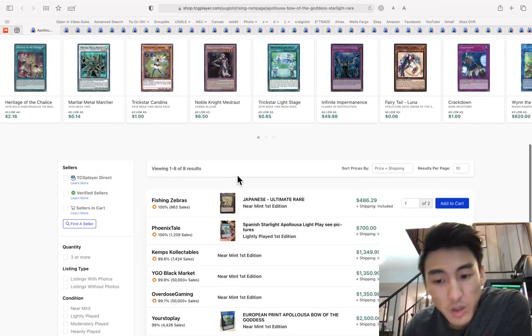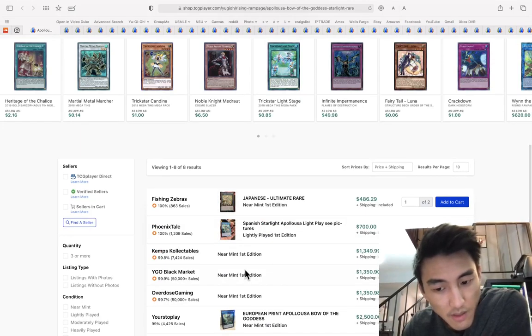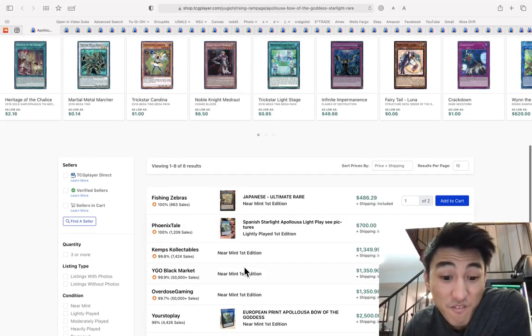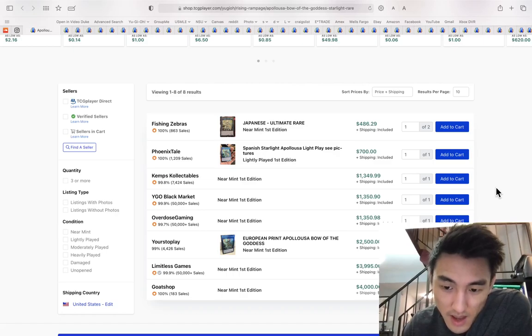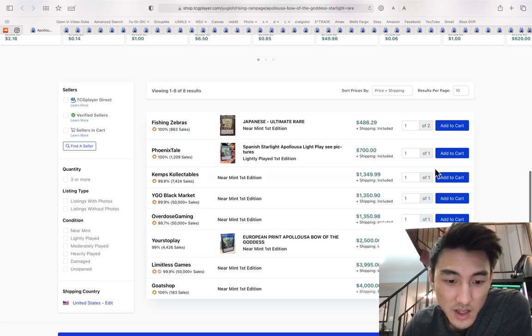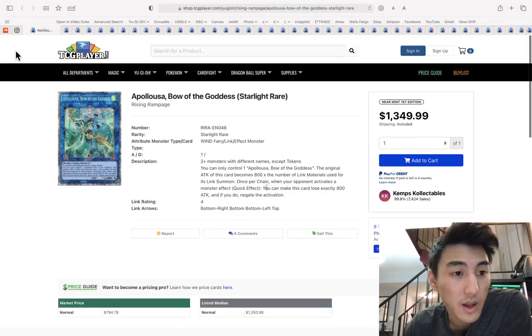Apoqliphort Towers is $13,350 — literally absurd. This thing is gonna pay for my wedding one day.